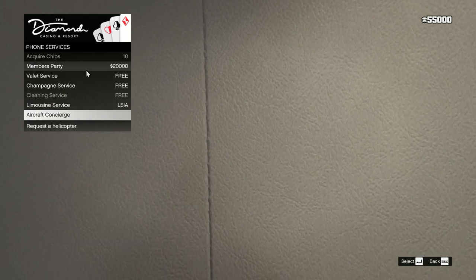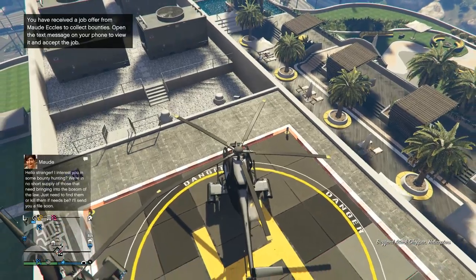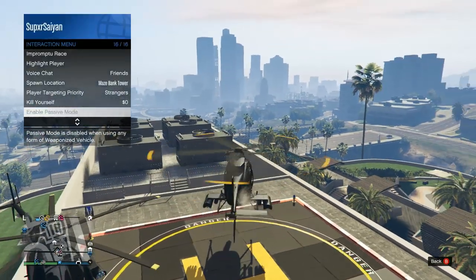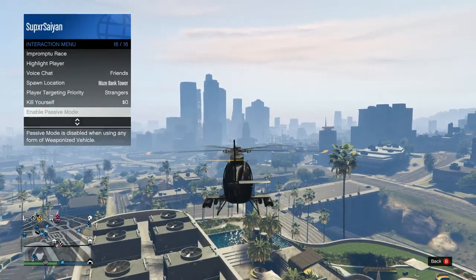You can't get weaponized vehicles from the phone — it's only for going somewhere quickly. You can't set a marker for the limo, so you can't teleport anywhere on the map; there are only a few preset locations. Also, when you're in a weaponized vehicle like the Buzzard, you can't go into passive mode.